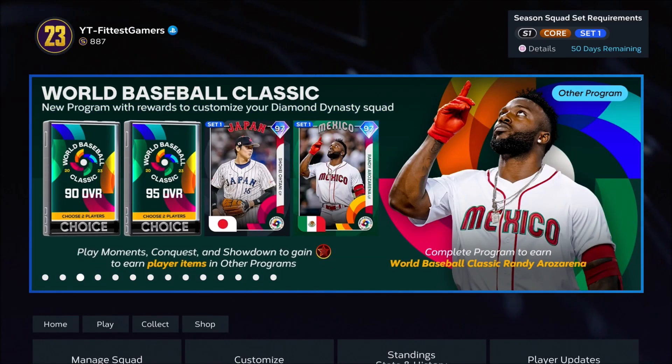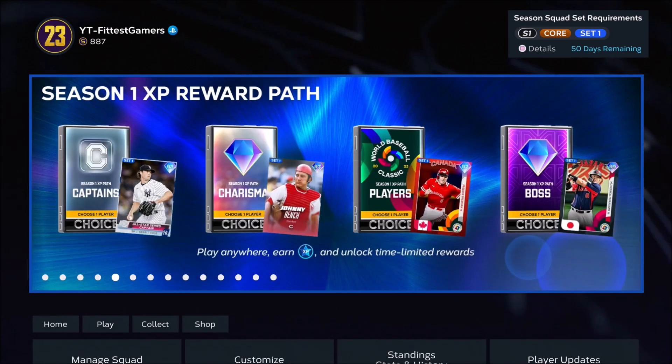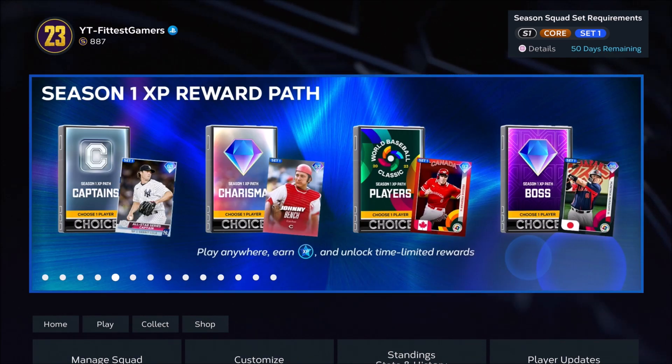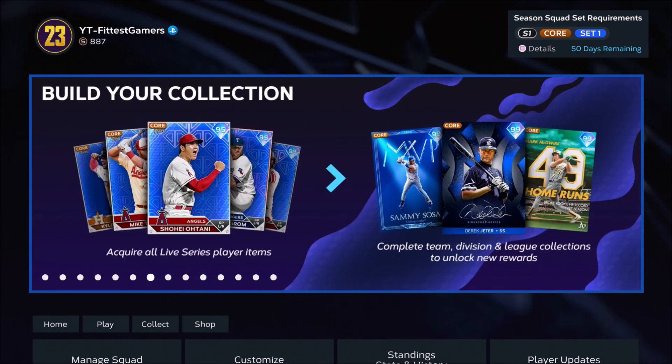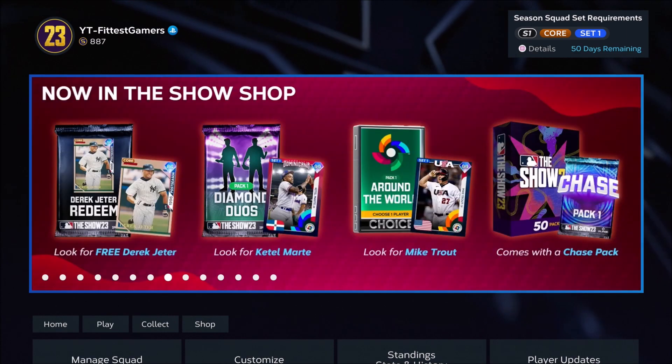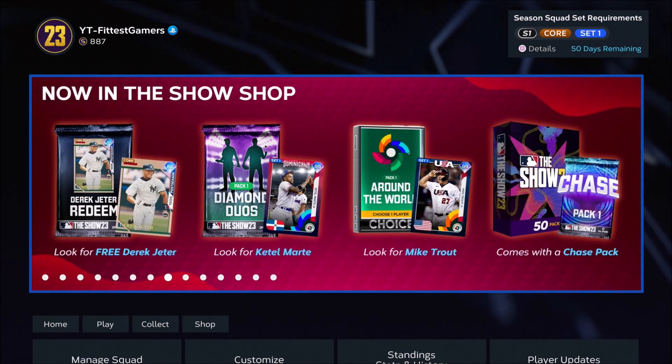What's going on everybody, JC here from Fitness Gamers. I want to talk about the sets in MLB The Show 23. A lot of people may have questions on what do the sets mean, what does the core mean. If you look at each of these cards I'm showing you right now, they have a tag that says core — like the Sammy Sosa, the Derek Jeter, the Mark McGuire, and also the Shohei Otani live series card.